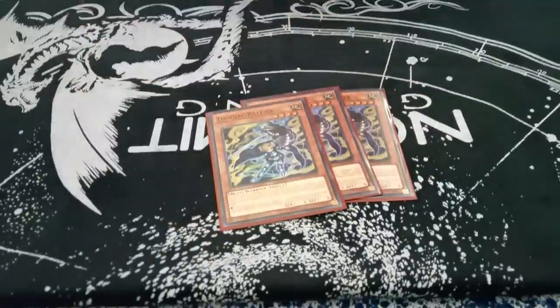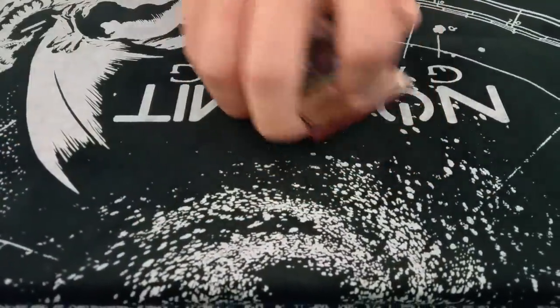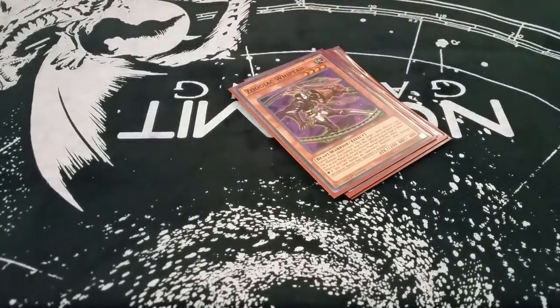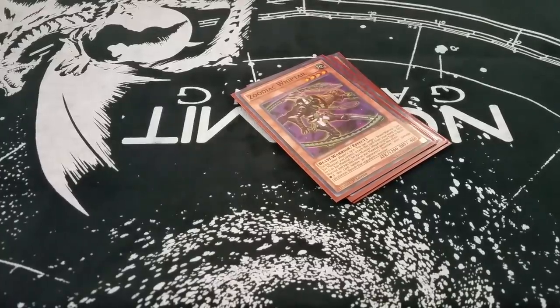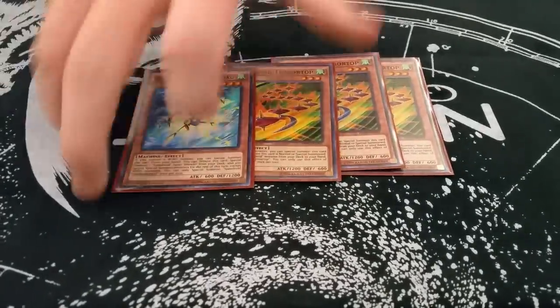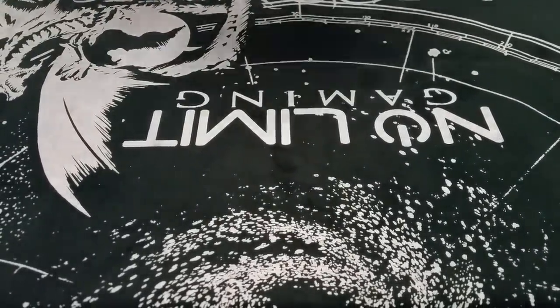Let's get into this. So standard Zodiac stuff — three Rat, two Whip Tail. You can't run less than this because this lets you grind more in the game and gives you another way to combo off on following turns. Then obviously Pteratop, no explanation needed.